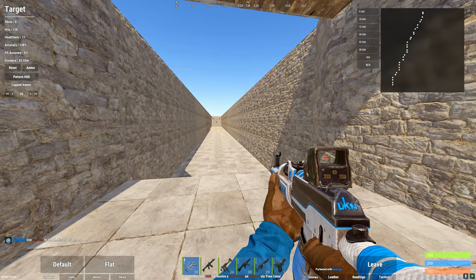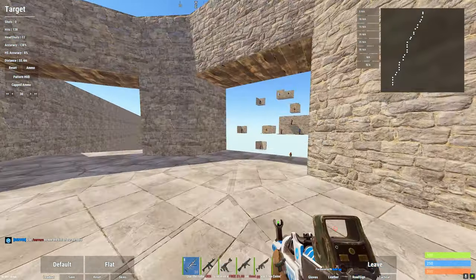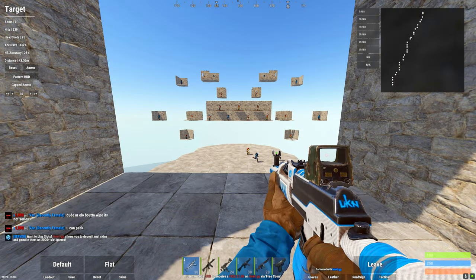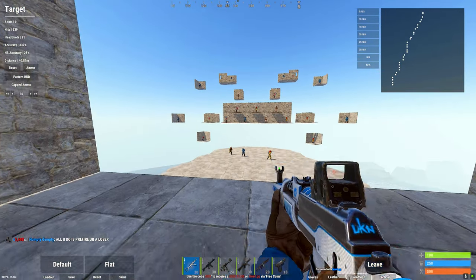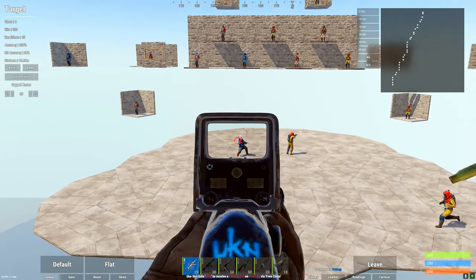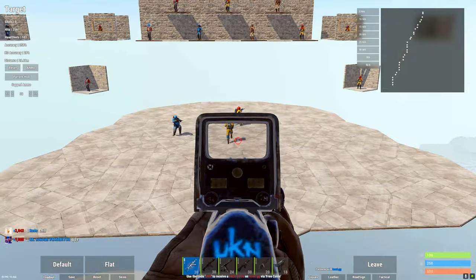The next tip is to take advantage of all the varying distances. I like to use the longest one because if you can get good at that one, you can ultimately be good at the rest of them. You also want to take advantage of the moving targets, just transferring over from each of them while they're running — they're more realistic scenarios for an actual game.